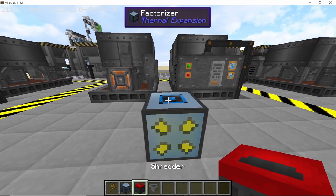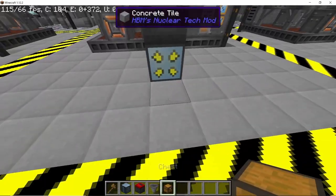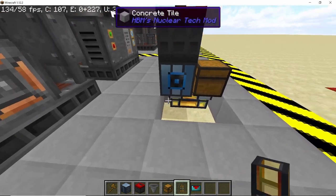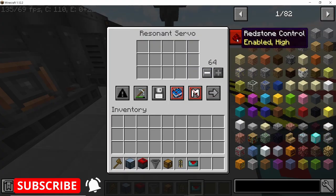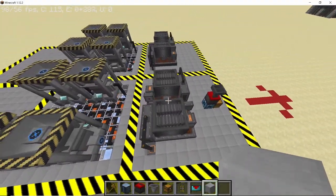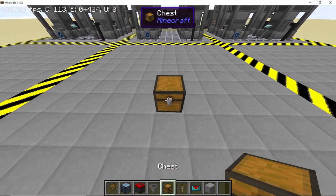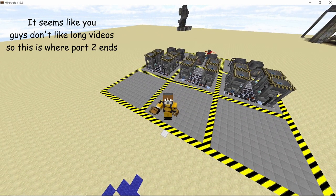The factorizer is already set up in the correct configuration — the top is the input, the bottom is the output. On the top side place a shredder, and on top of the shredder place a hopper. Grab a chest and place it in front of the factorizer. Connect the factorizer to the chest via an item duct — optionally use a servo to transfer items more quickly. On the input side, leave a two-block gap and place another chest as the input chest.